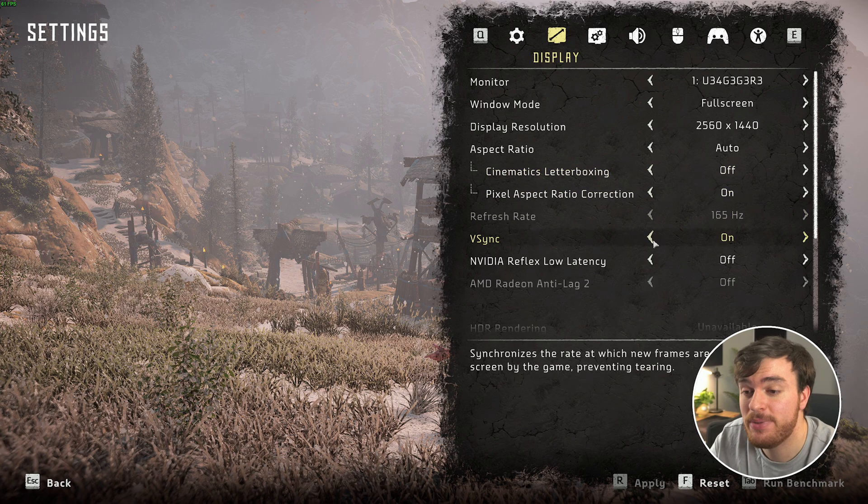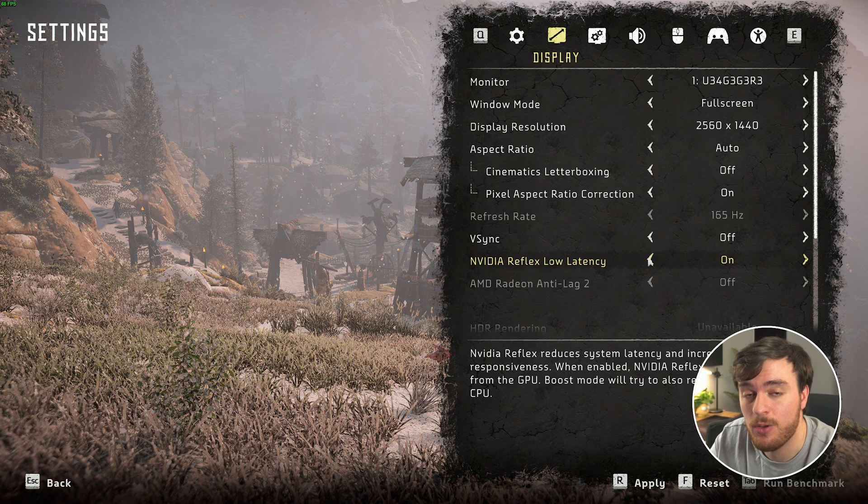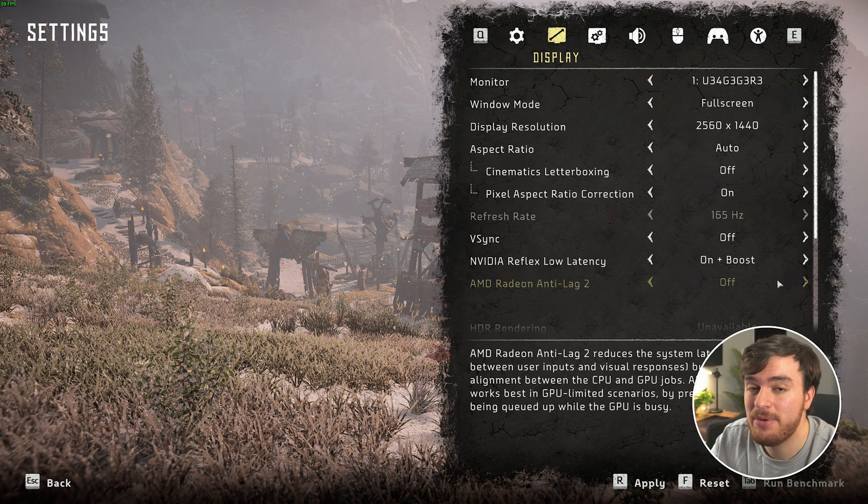V-Sync definitely should be off unless you're getting screen tearing. If you have an NVIDIA graphics card, it's a good idea to turn on NVIDIA Reflex Low Latency, or set it to On Plus Boost if you're CPU limited. If you have an AMD GPU, AMD Radeon Anti-Lag 2 is about the same thing.